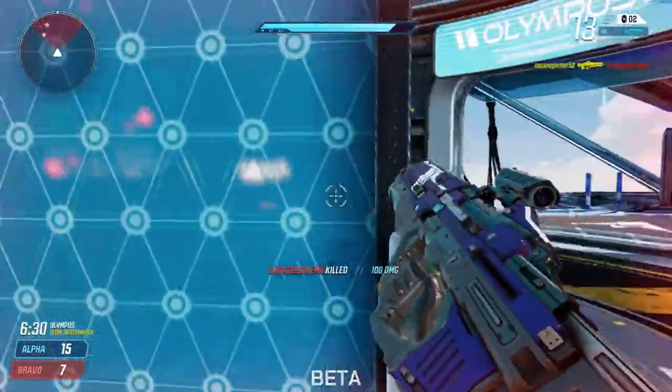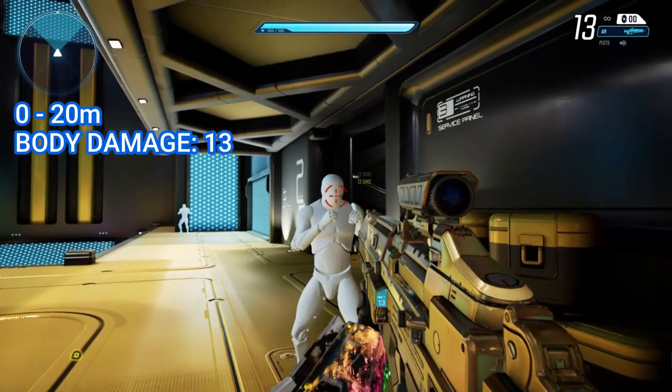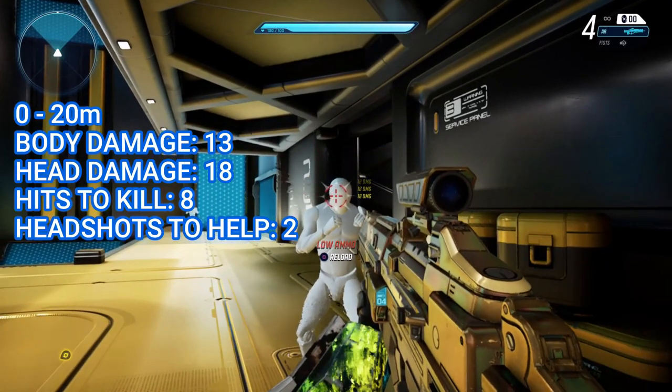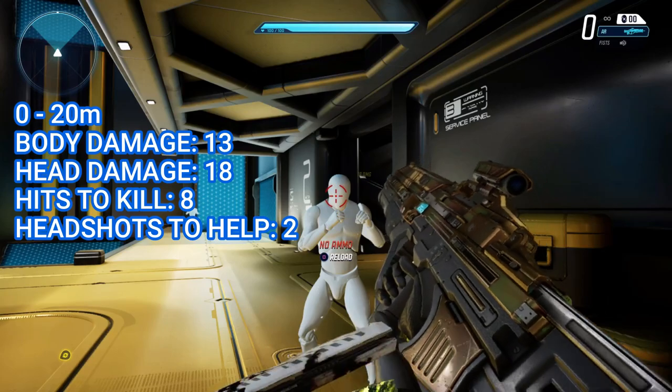The AR is one of the basic guns in the game that you start with in almost every game mode. It's a fully automatic rifle that deals 13 damage to the body and 18 to the head. This means that it takes 8 shots to get a kill, but you can make that a 7 shot kill with just 2 headshots. The AR is one of the few guns that does have damage drop-offs at certain ranges.